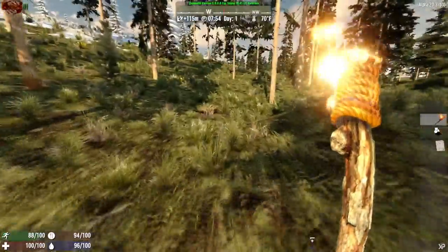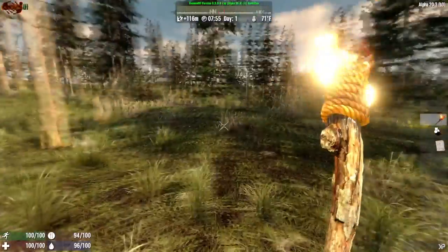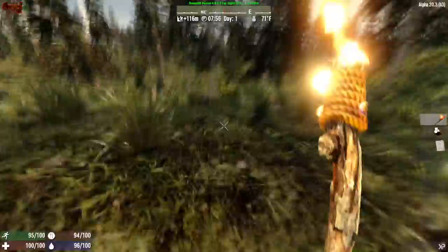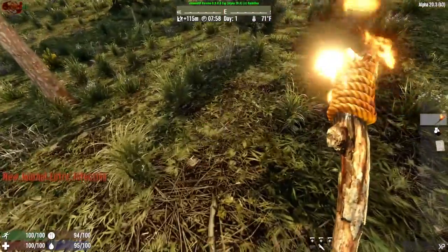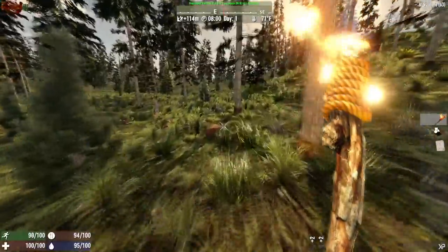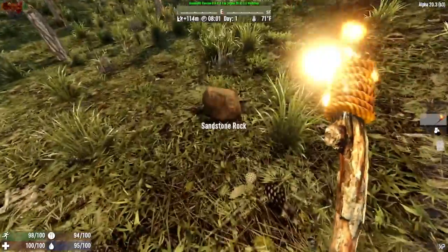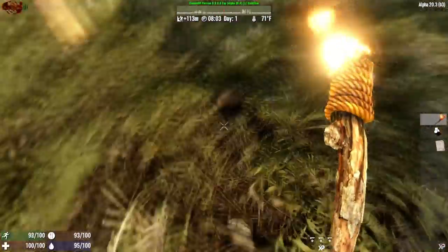Apparently your torch doesn't beat the shit out of the rock. Well, what do we do? Where do we go? There's no quest objectives. The only thing that stood out for me in this mod when I was reading the description is random zombies — meaning height, size, HP, their specific skill set to kill you. And that's about it.